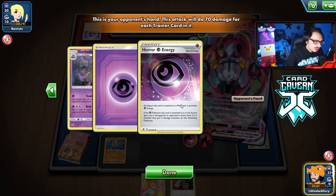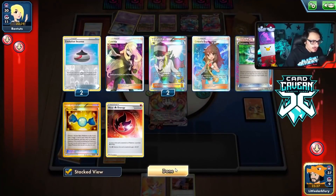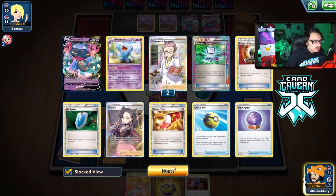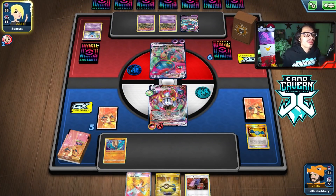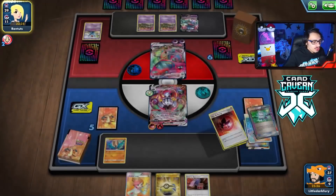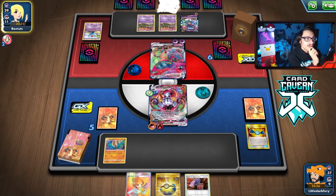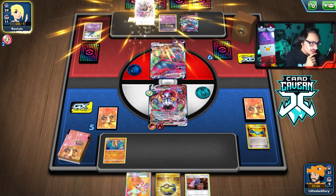With two trainers in hand this should be an easy KO. They have a dead hand and no gust, so they can't get rid of Amistar. Garbodor hits me for some damage but not too hard. That was a huge KO! Now they're item-locked and can't activate Garbodor's ability either. We dodged a bullet - if they had played a tool last turn we would have been screwed.